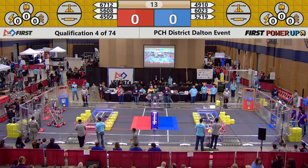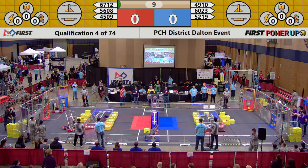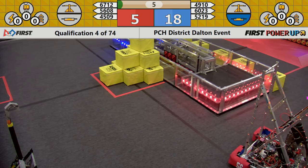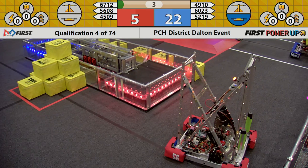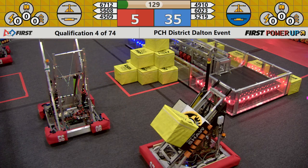Once again into the world of autonomous — two of the blue bots move forward across the line. 6023 stops right in the middle of their null zone. That's the side lit up for blue, where they can place their cubes on the scale. The light pattern across the field indicates placement zones: red for the red alliance, blue for the blue alliance.